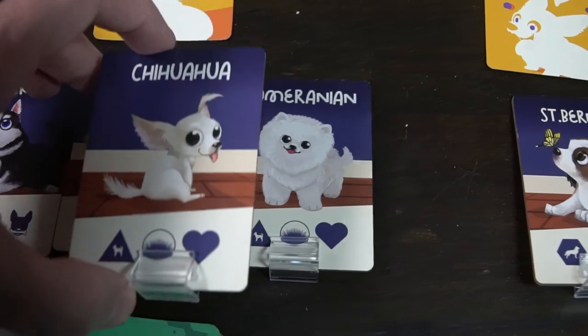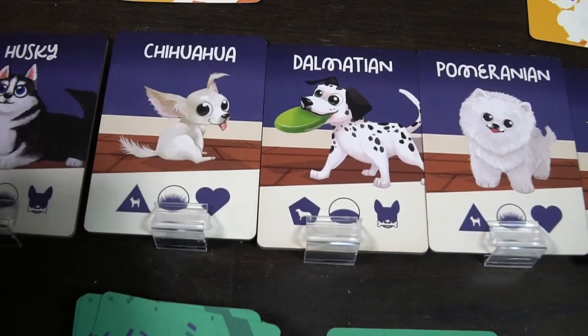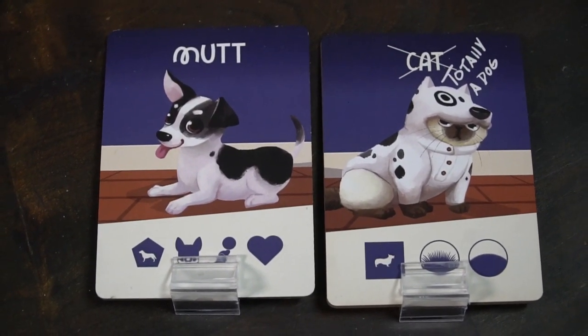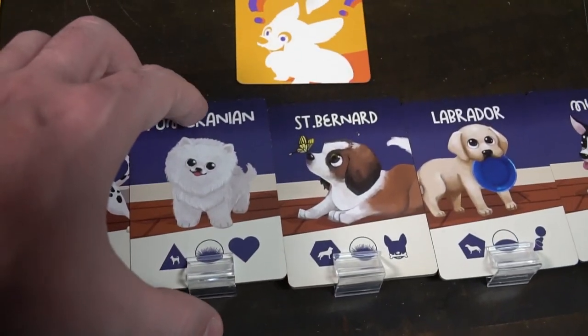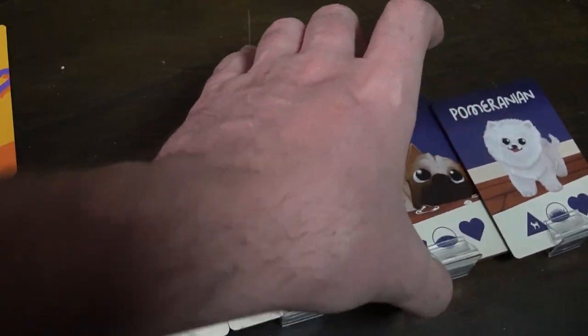The puppy tiles show a name, art, and three categories: size, hair length, and job. There are also two unique puppies. The mutt doesn't have a hair length but has all three jobs. The other is essentially a dog-cat that has no jobs but has both hair lengths. Cards will say things like 'move a medium-sized dog above any small or toy-sized dog,' and you'll move that dog accordingly. You can manipulate dogs based on the card you draw, then pass your turn.